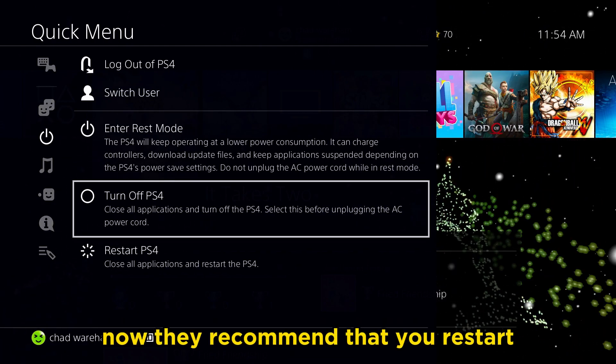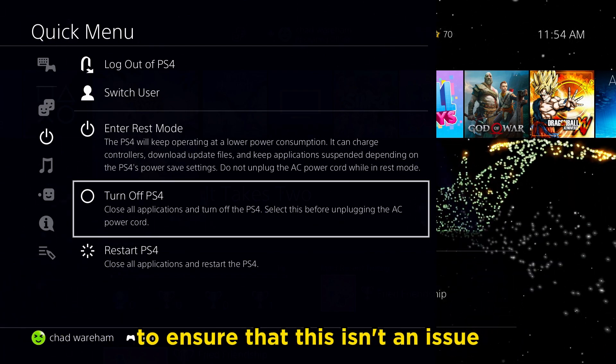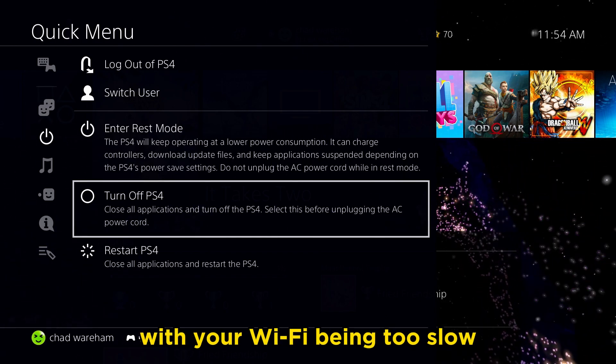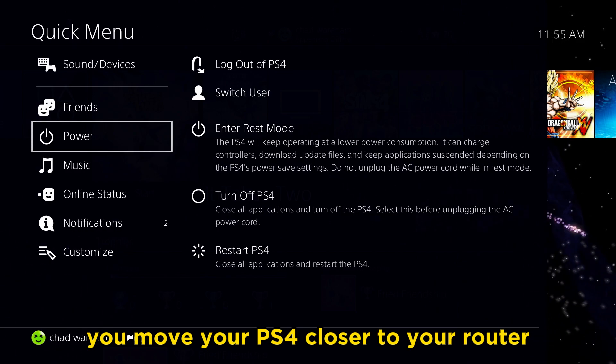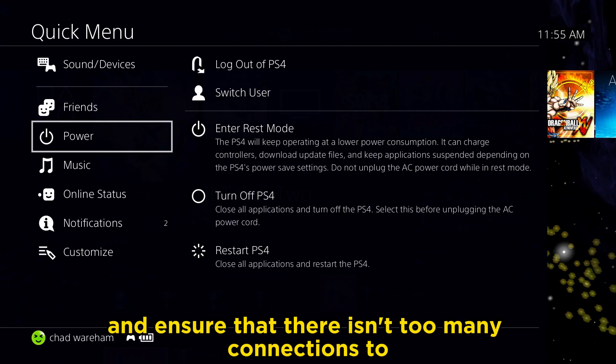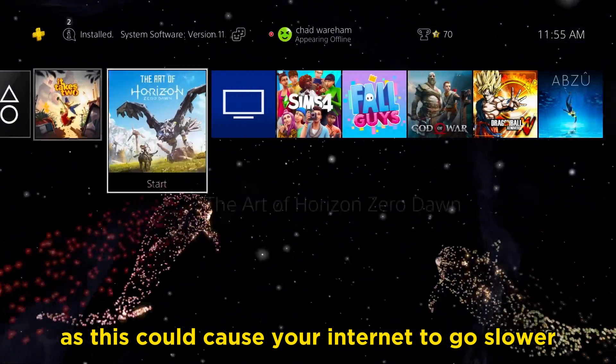They recommend that you restart your PS4 using a wired connection if possible to ensure that this isn't an issue with your Wi-Fi being too slow. They also recommend moving your PS4 closer to your router and ensuring there aren't too many connections to your router, as this could cause your internet to go slower.